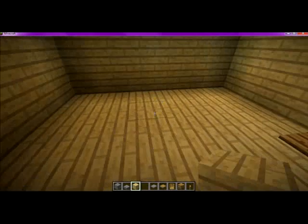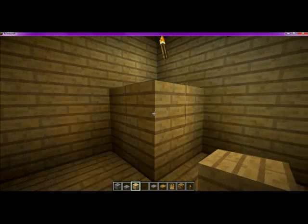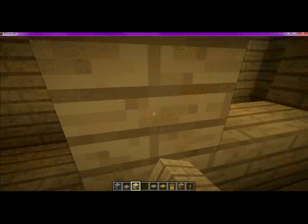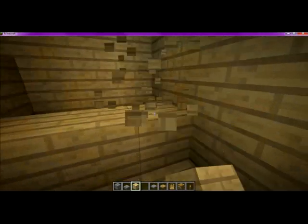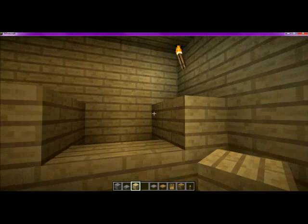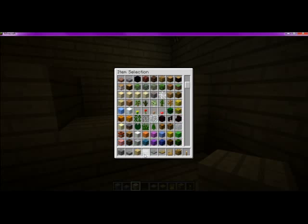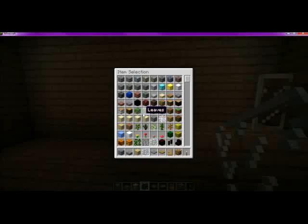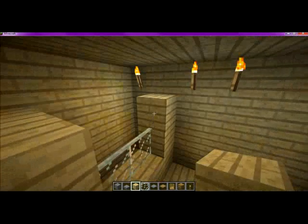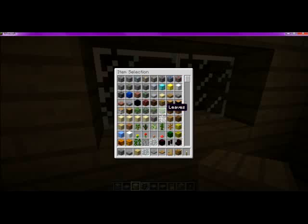Let's start building where the cashier will stand. Let's keep that small — maybe one or two more blocks. Yeah, I like it. Let's get the glass pane. Now let's build the top to it. Okay, finished.